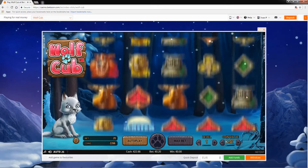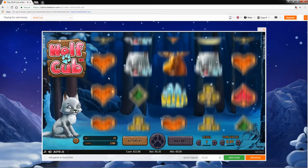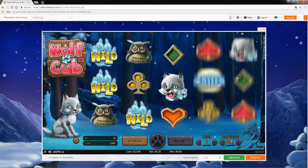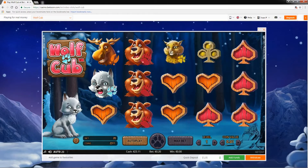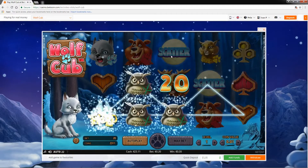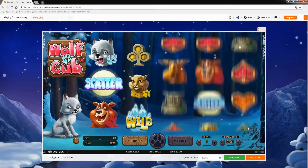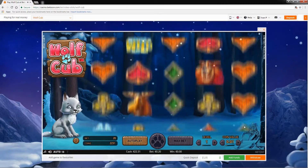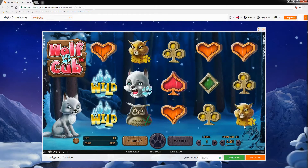Apart from getting free spins during the bonus, the Blizzard feature will be active. What this means is that if any of the high paying symbols land fully stacked on the reels, all other instances of that same symbol anywhere on the board will expand toward the stacked symbol, filling the lines. So potentially, if you get a full stack on the first reel and a full stack on the fifth reel, you'll get all the pay lines connected, which is obviously a big win.